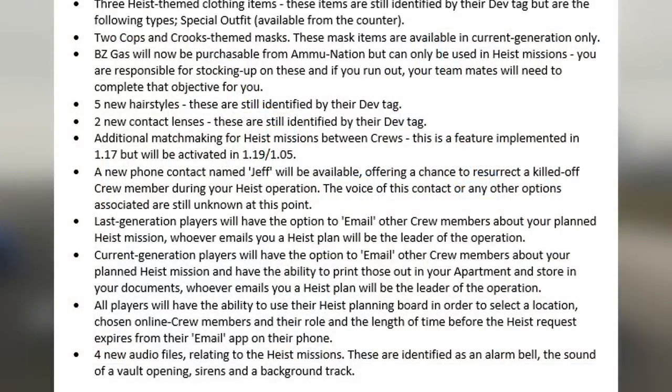Last generation players will have the option to email other crew members about their planned Heist missions, and whoever emails a Heist plan will be the leader of the operation. Current generation players will also have the option to email crew members and have the ability to print those plans out in their apartment and store them in their documents. All players will be able to use their Heist planning board to select a location. There are also 4 new audio files relating to Heist missions, identified as an alarm bell, the sound of a vault opening, sirens, and a background track.